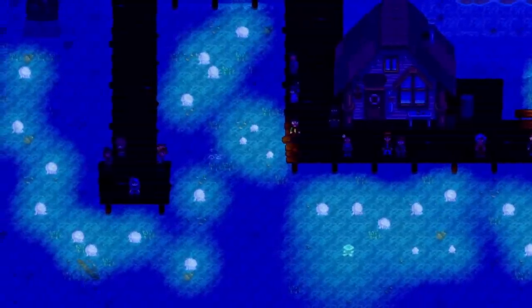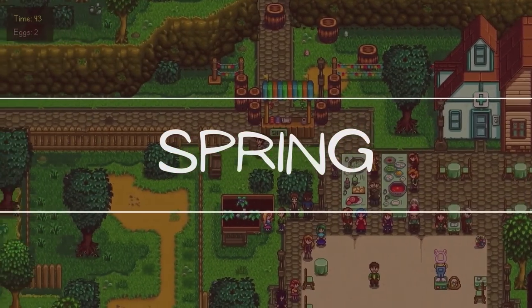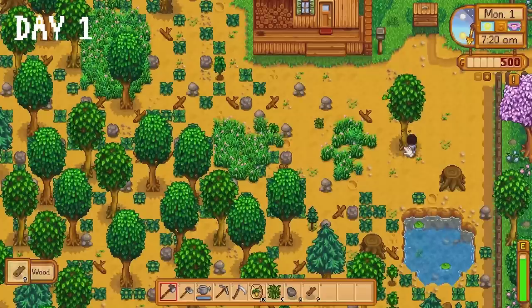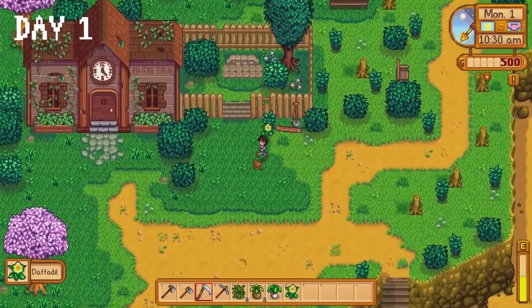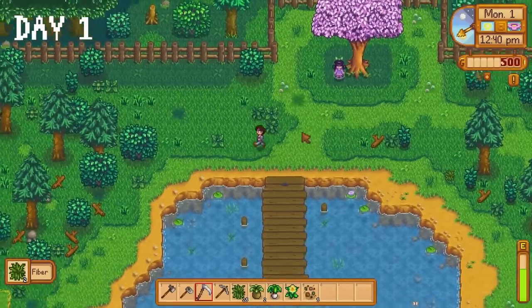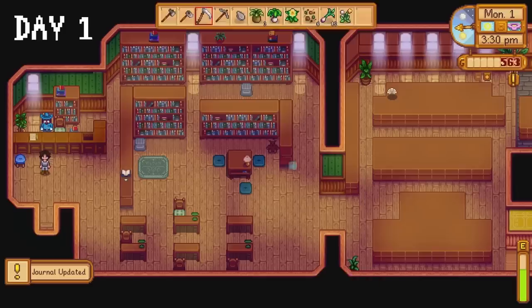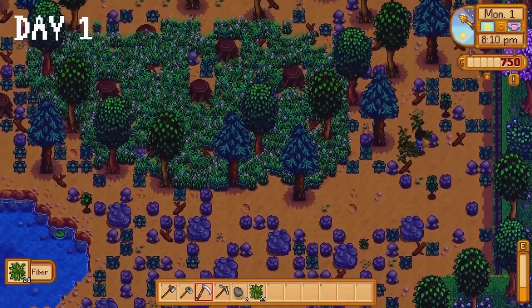Let's jump right in to day one. We are breaking the mould on day one as we do what pretty much everybody else does: clear out space on our farm, make a chest, collect forage items, become acquainted with the local trash can population, harvest fibre for mixed seeds, collect spring onions, do some dilly dallying at the beach, and donate an artefact to the museum for 250 gold.